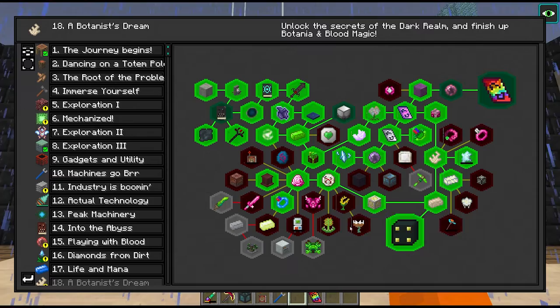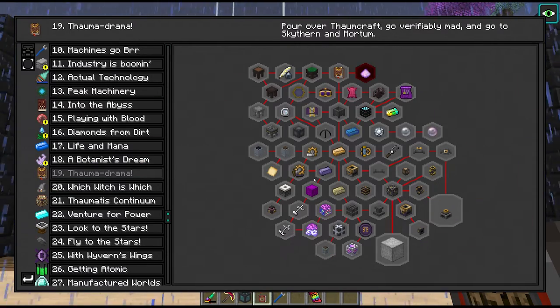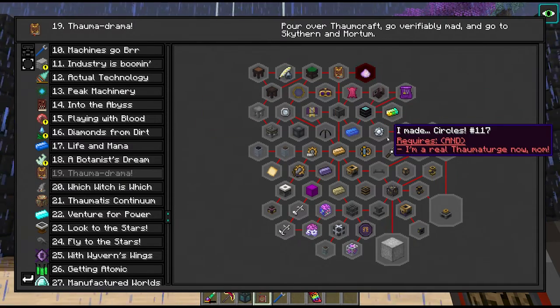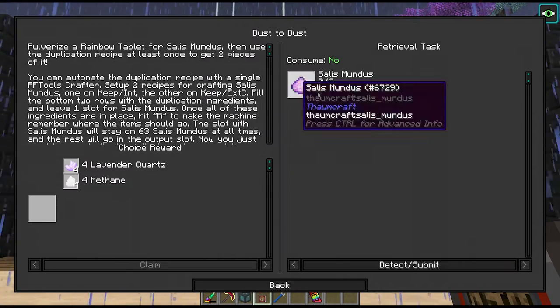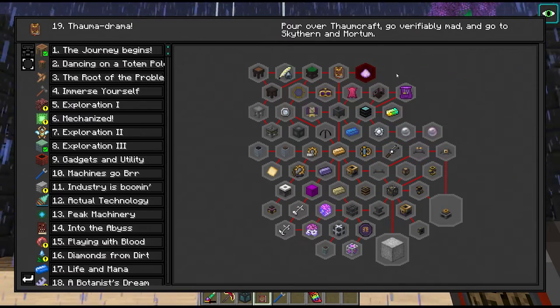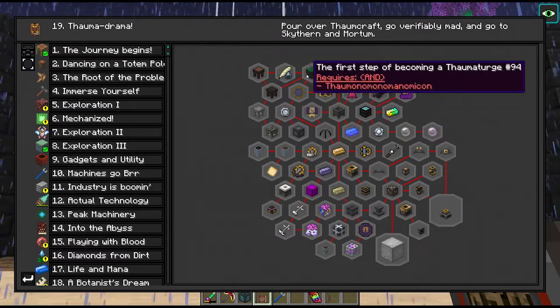We have finally finished out chapter 18! This opens up chapter 19 and Thaumcraft for us. Thaumcraft is a mod I've kind of been back and forth on - I used to really despise playing through it, but after playing through Interactions I'm actually warming up to it. If you're wondering about the Thaumcraft research, there is no cheater's Thaumonomicon in this pack, so you do have to do it - unless you want to cheat it in of course. No cheating here - we're going to be doing research.